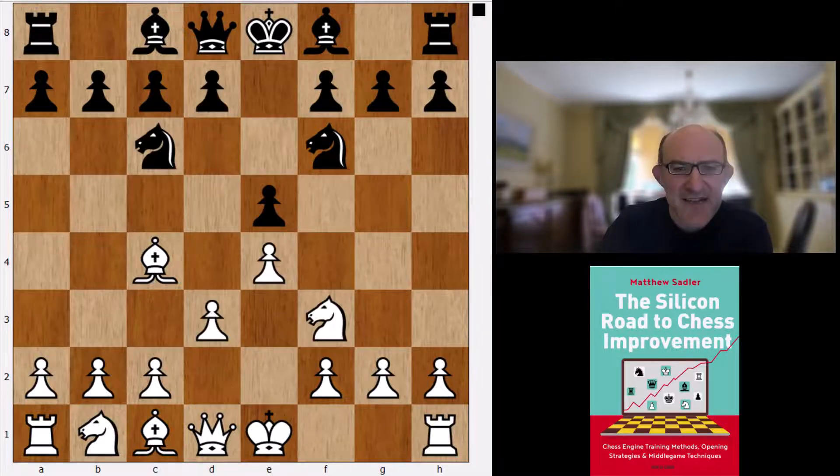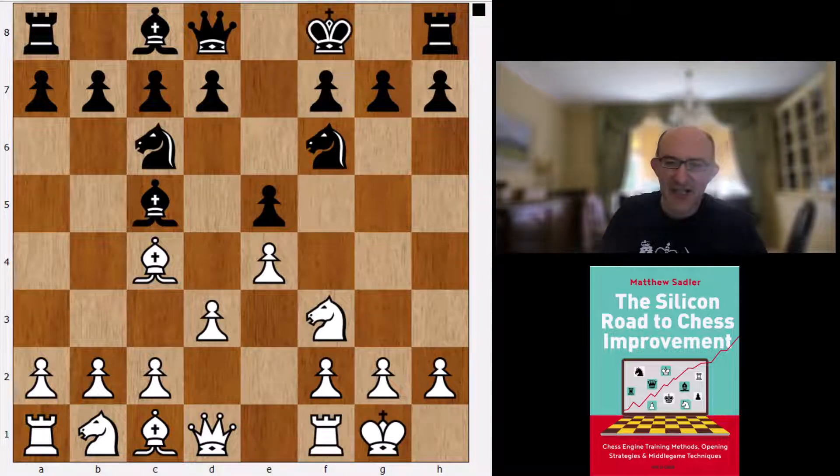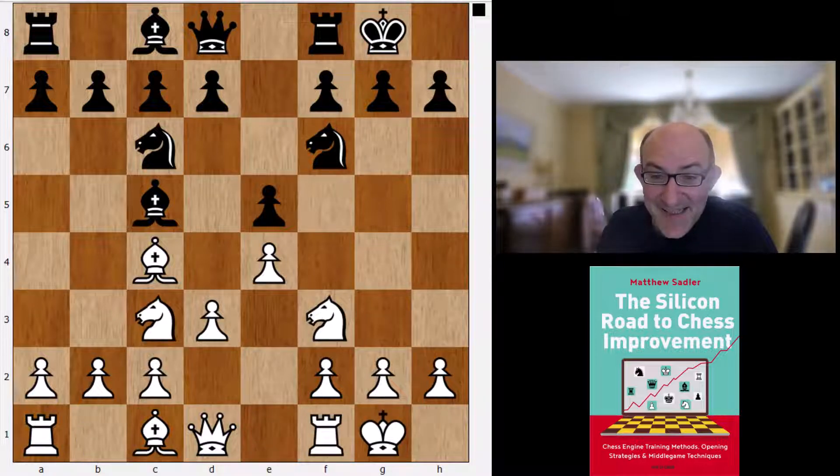So d3 - the slow Italian - is what all the engines want, then Bc5, castles, castles, Nc3. Amazingly, from Stockfish this is really old-fashioned - not even playing a3 or a c3 system, or trying to expand with b4 on the queenside. Just this old stuff.